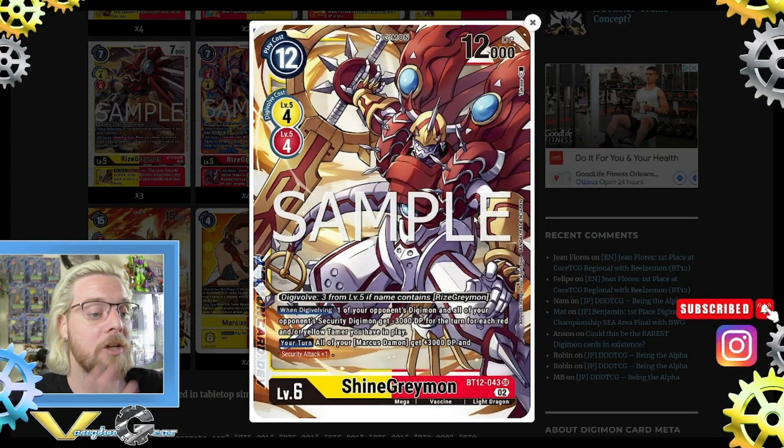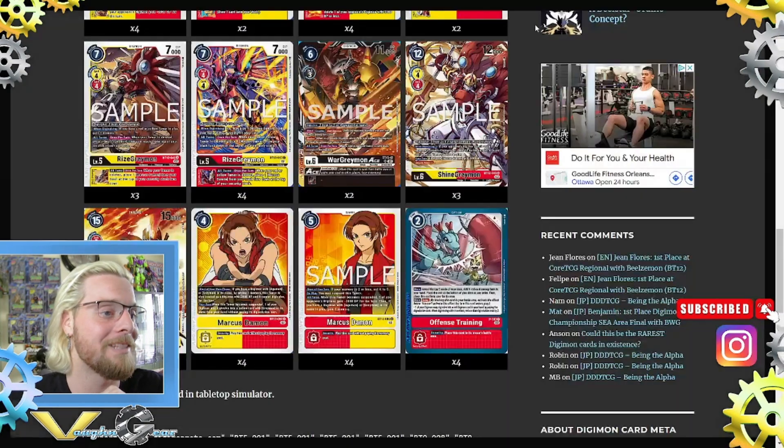Then three Shine Greymon, digivolve 3 from a level 5 with Rise Greymon in its name. When digivolving, one of your opponent's Digimon and all of your opponent's security Digimon get minus 3000 DP for the turn for each red and yellow tamer you have in play. Your turn: all your Marcus Digimon get plus 3000 DP and security attack plus 1. This is from BT12 — your Marcuses are going to be really big threats.